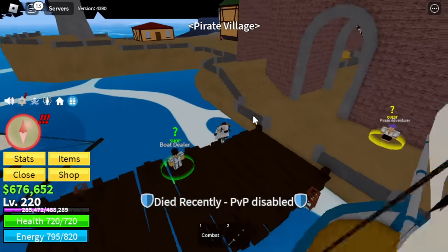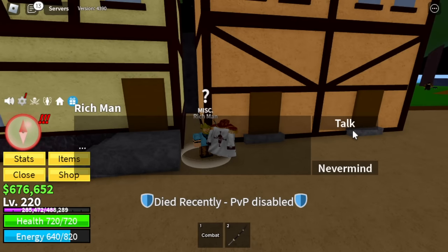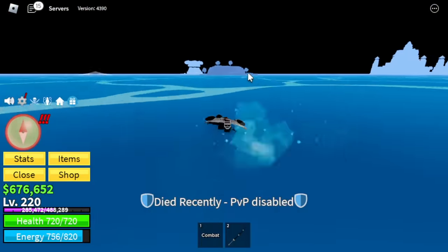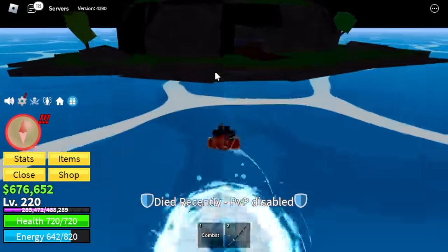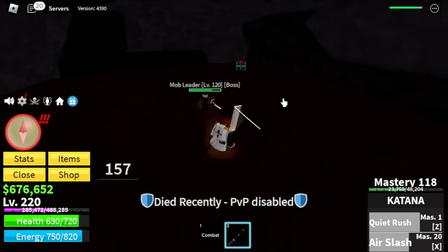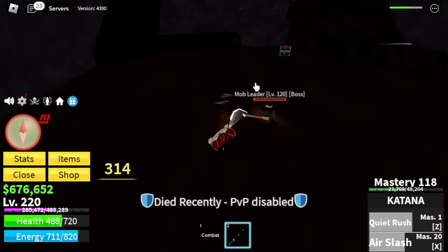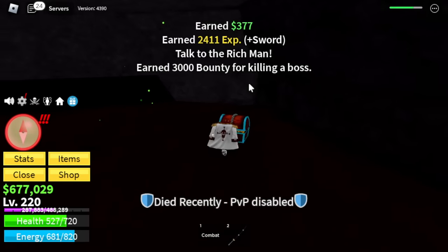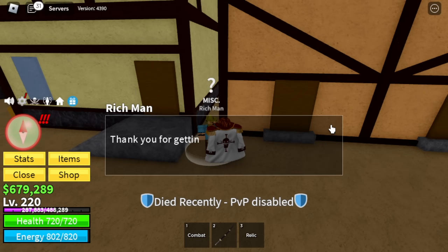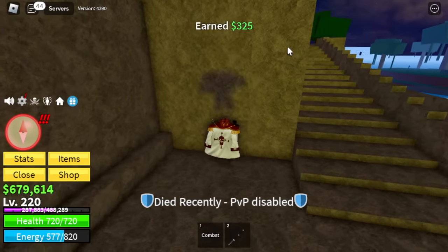After that, head to the pirate village. There's a rich man here — talk to him and he will ask you to defeat the mob leader. Head to the small island in between the pirate village and the marine fortress, and here you will find the mob leader. Is he hard to defeat? No — you can even use wall strat, but no need. After defeating him, just go back to the rich man. He will give you a relic, and that relic is the key to unlocking the saber.